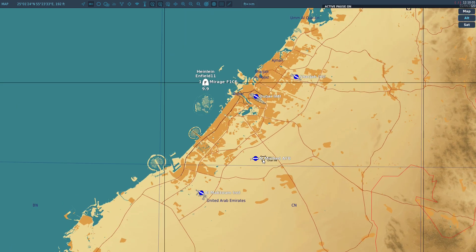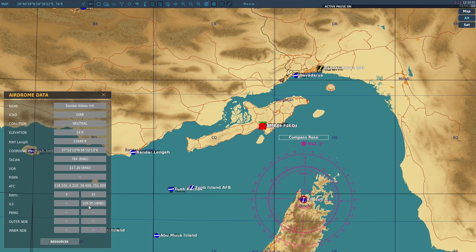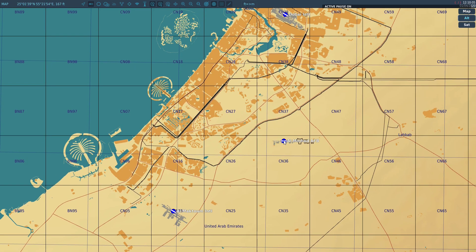We are going to land on Al-Minad right here. I initially planned to do this on Bandar Abbas but for some reason the ILS system doesn't work there — I don't know why, I guess it's a bug — but it works perfectly well on Al-Minad so let's do it here.